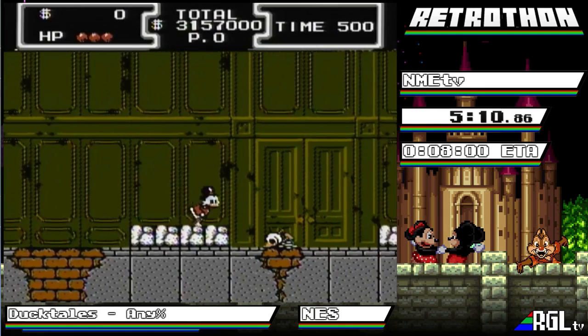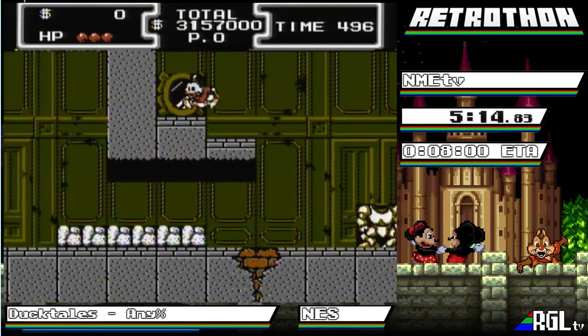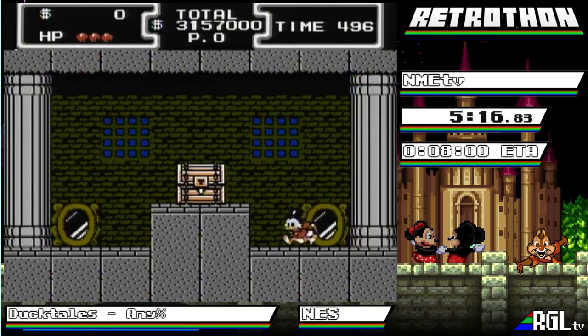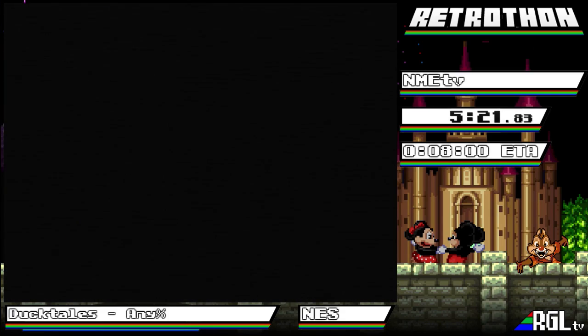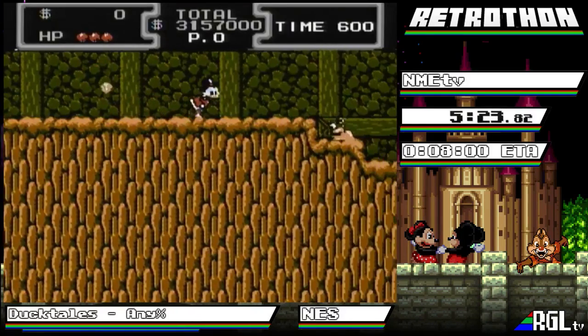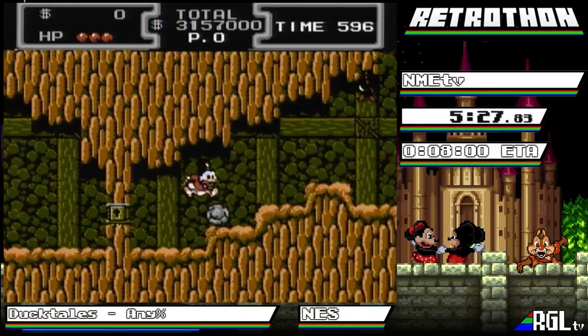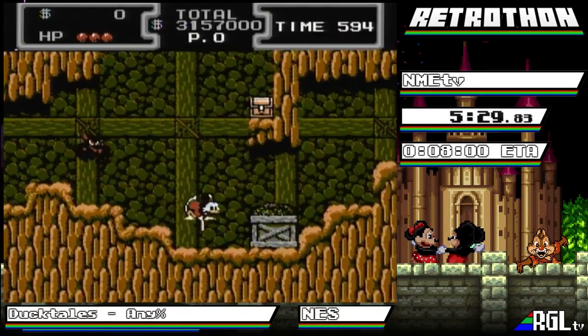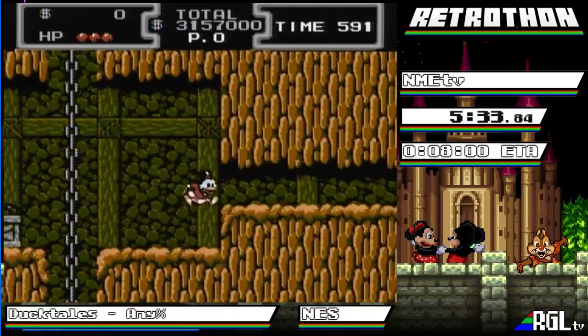We need a key to get in — it's in Transylvania, because everything in this game runs through Transylvania. We're going to jump on the way up so we can grab the key to the African Mines — the skeleton key, in fact. I don't know why it's a skeleton key specifically. I know the skeleton key unlocks everything, but we need a key specifically for the mine. Can we go unlock other doors with it too? I don't know.